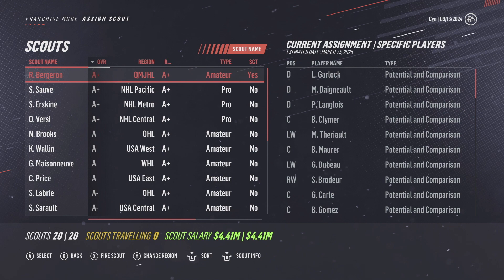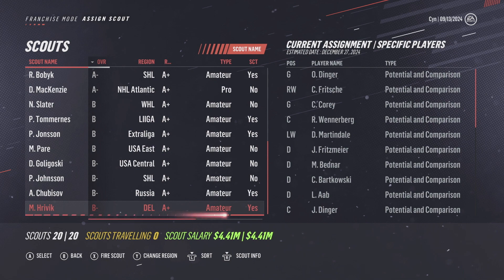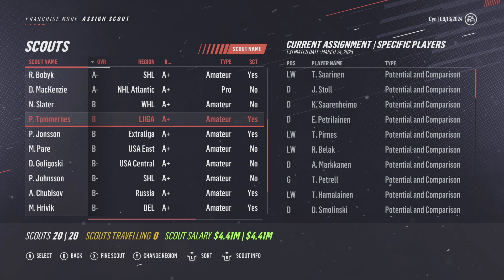After they're done getting potential and comparison, I usually just let them auto scout to get the character and skill assessments done. For some of the larger regions I actually have two scouts present. I use the better one to get potential and comparison, and the second one — who's not as good — to go for character and skill assessments, because those are less important than potentials. That's not to say they're useless though — you definitely want good character in your locker room because that will help with team chemistry later down the road.